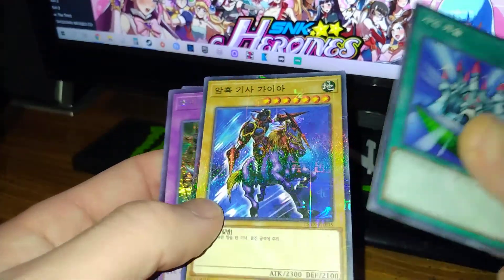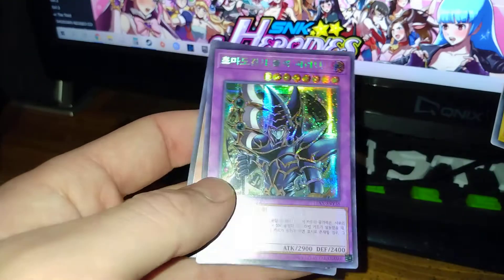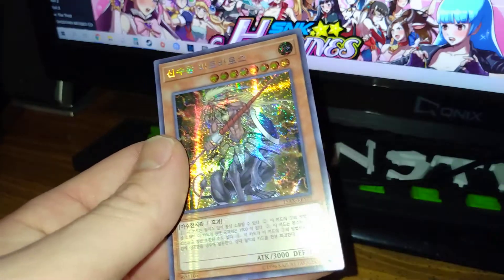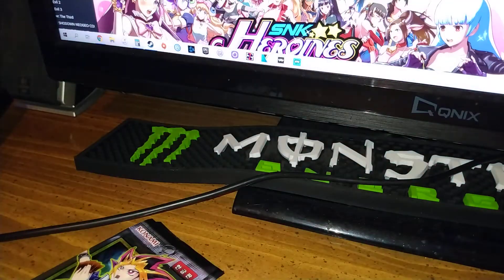Shining Palace, Gaia, Dark Paladin OG artwork — Secret Parallel Rare, baby. Two more packs left.